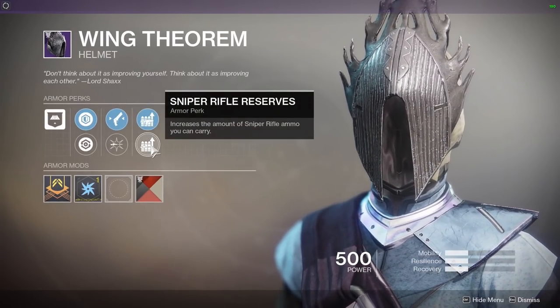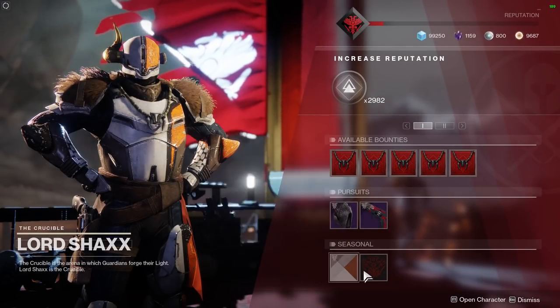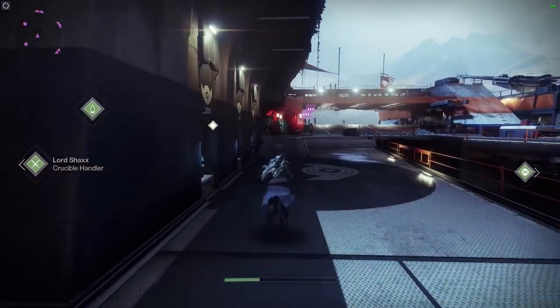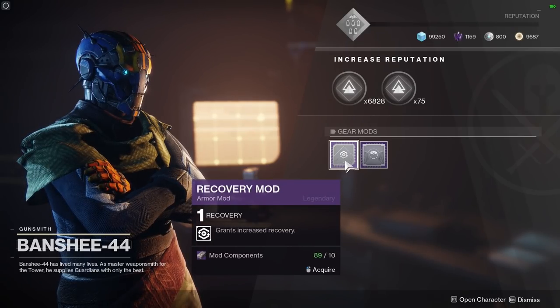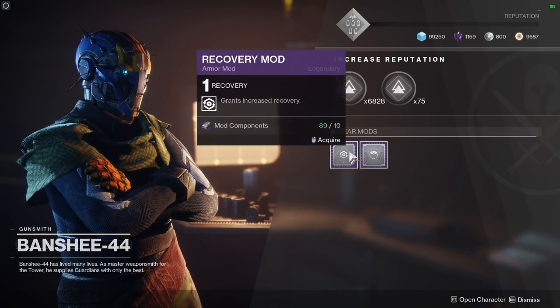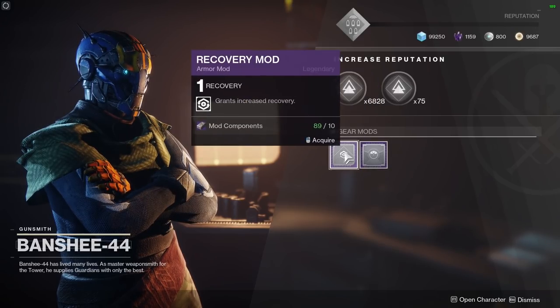These perks — how exciting: Remote Connection, gain bonus super energy on sniper rifle kills, Fusion Rifle Reserves, and Sniper Rifle Reserves. Seasonal rewards, shaders and emblems there too. Let's head over to the gunsmith — he's got new mods: grants increased Recovery and Radar Tuner — radar immediately returns when you stop aiming down sights. These might rotate, or maybe they're there because I've got mod components in the bank.